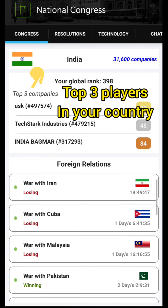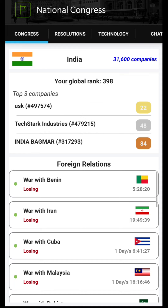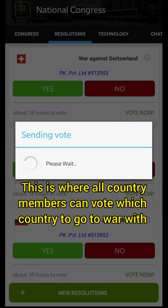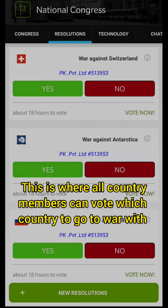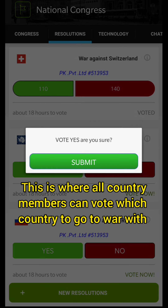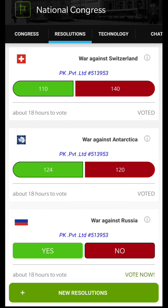These are the top 3 players in your country listed on top. The next tab is the resolution tab. This is where you can vote for which countries you want to go to war with. All your countrymen will vote their choice, and if it's above 50% the war will get started.